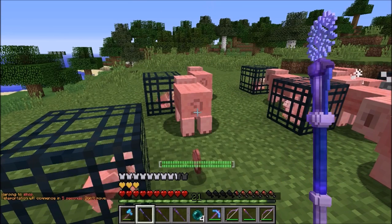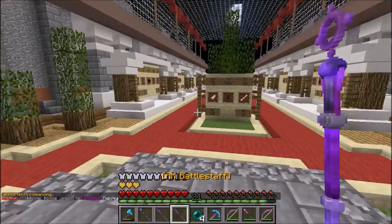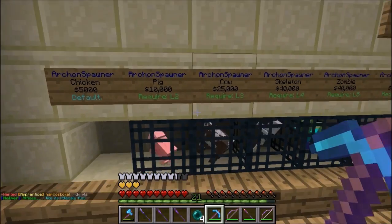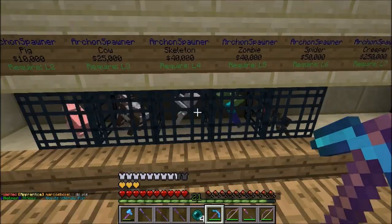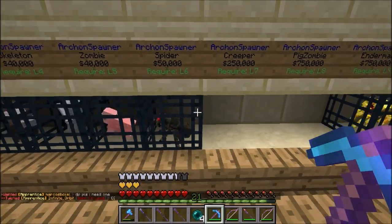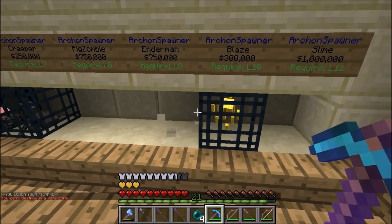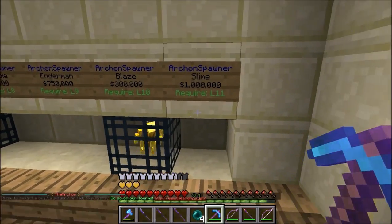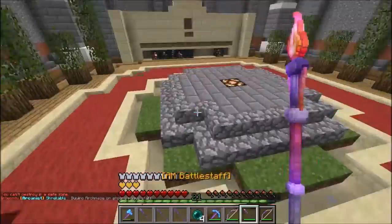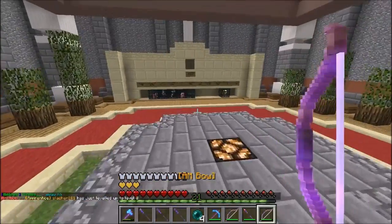You've also got spawner levels. If I go to workshop — okay, so these are spawner levels. Number one you've got chicken — that's default, everybody joins on level one. Then level two pig, so that's how I got a pig farm. Level three cow, level four skeleton, level five zombie which I'm currently on. Then level six spider, level seven creeper, level eight zombie pigman, level nine enderman, level ten blaze, level eleven slime. To rank up your levels you do slash rank up and it will tell you the amount you need — I need 44 more levels to get to level six, which is spider.